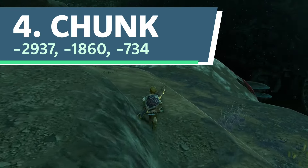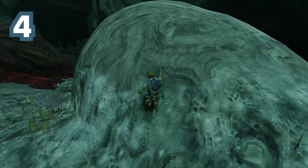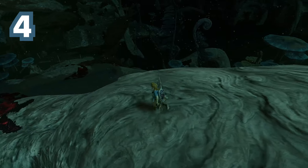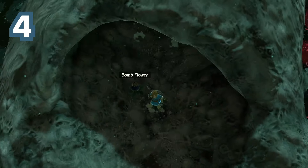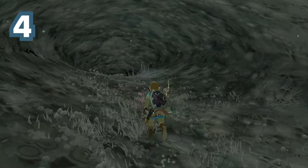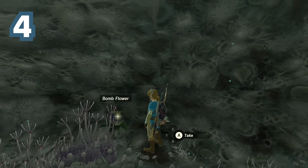Number 4. Nicknamed Chunk in reference to the Goonies character who joins his friends on a treasure hunt along a series of tunnels, this bombflower is located northeast of the abandoned Karakara Mine in the depths. Similar to number 6 on this list, this bombflower's crevice was a bit more difficult to find. In fact, I was moments away from declaring it unreachable before I stumbled upon the entrance to the small tunnel.